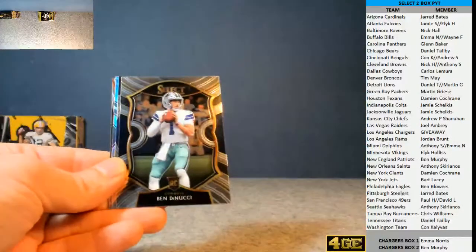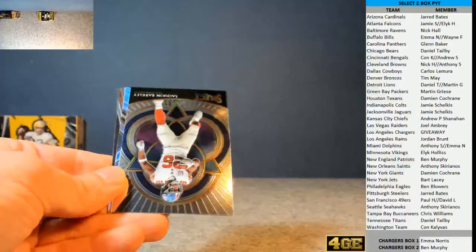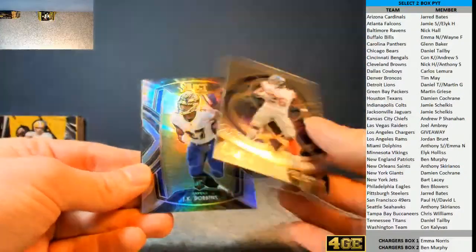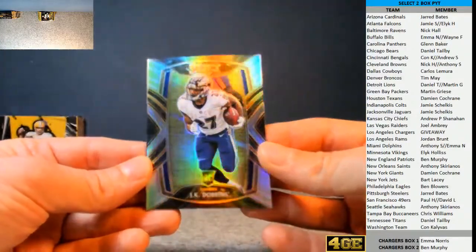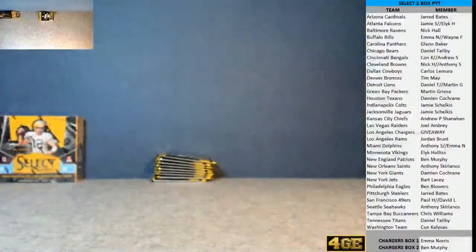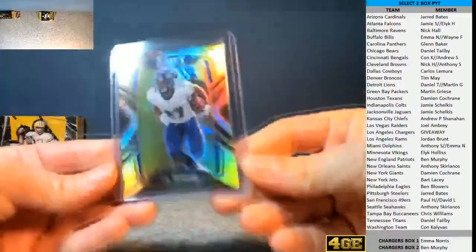Browns. The nooch for the Cowboys. Little Saquon Barkley. Nice one for the Ravens, going to Nick Hall — silver J.K. Dobbins. There's a Drew Brees base on the back there. There's our first decent rookie silver, a couple of packs in. Nice one, Nick Hall.